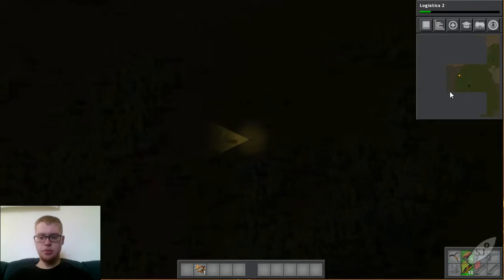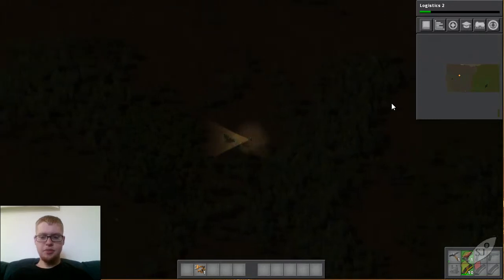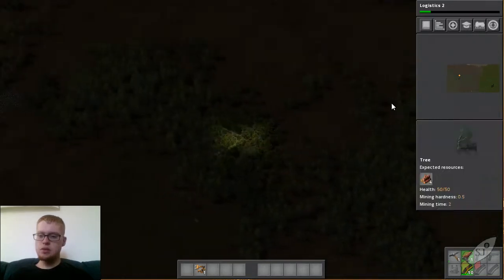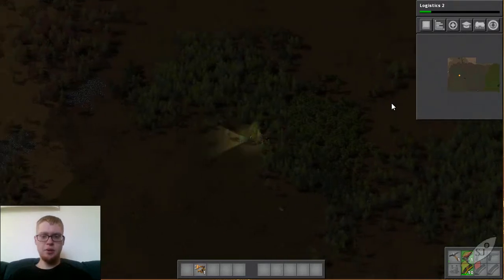Looks like we've got some stone in the lower left. There doesn't seem to be really anything in the immediate vicinity. We got some iron ahead of us — you can see it both on the in-game view and on the map.